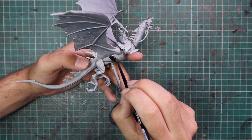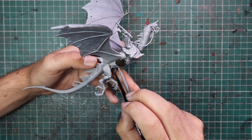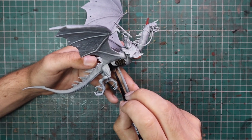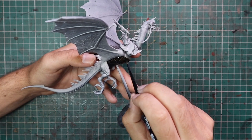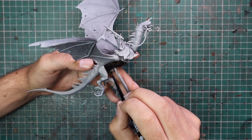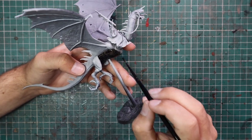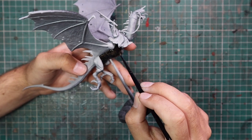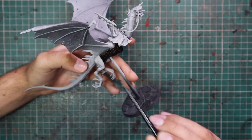I got the model sprayed black and then sprayed Grey Seer, like I normally do, to give a nice bright coat to start from when using contrast. Then I used Rattling Grime for all of the skin of the Fell Beast. If you pay attention in the movie it is not jet black — Rattling Grime is somewhere between a black and a brown, and it's a really nice color that works a treat for this stage.